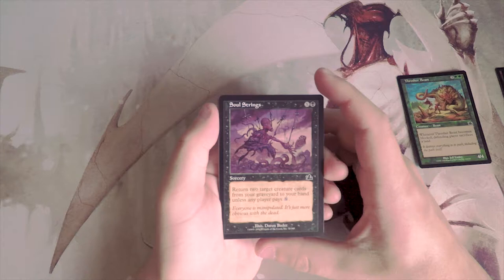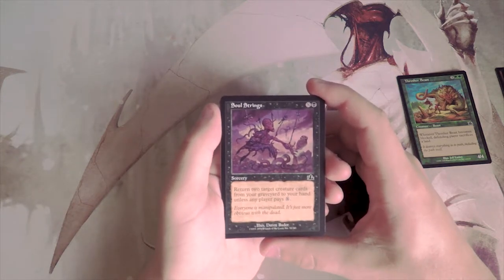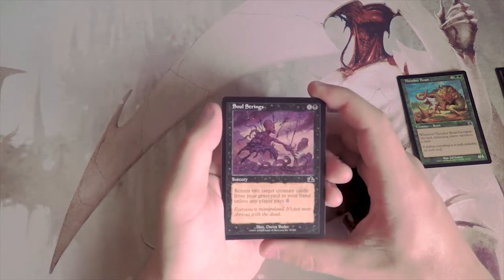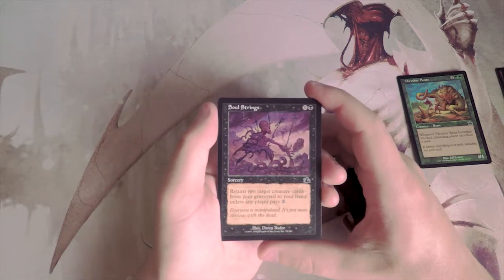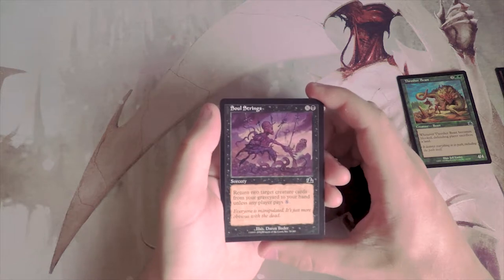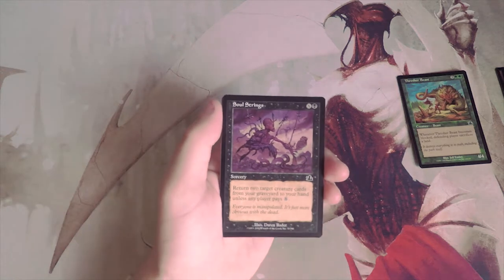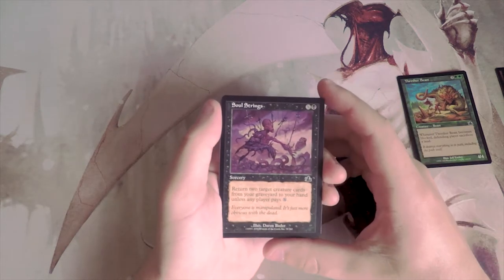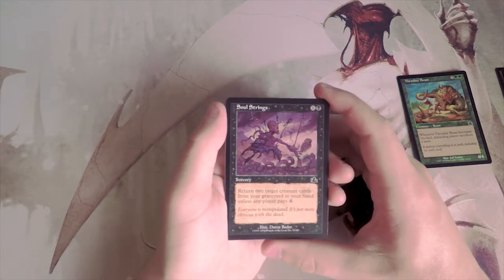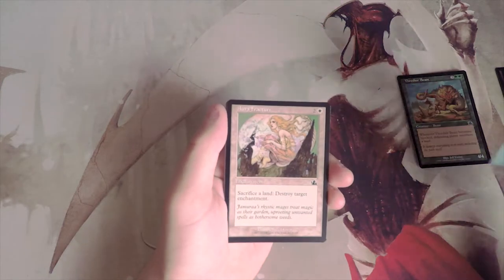Soul Strings is X and a black sorcery — return two target creature cards from your graveyard to your hand unless any player pays X. Recursion is always great in draft, and recurring your own creatures while taxing your opponent's removal seems useful. I don't hate this card, but I wouldn't first pick it.